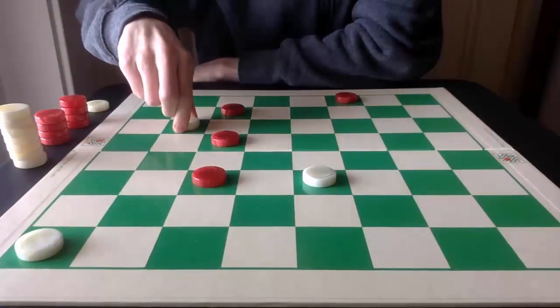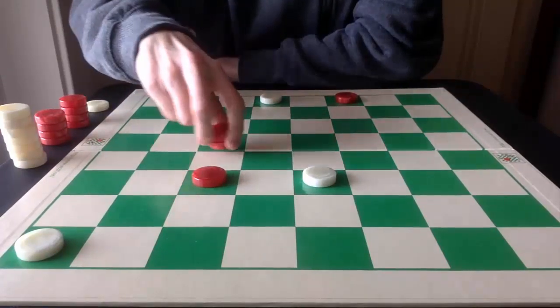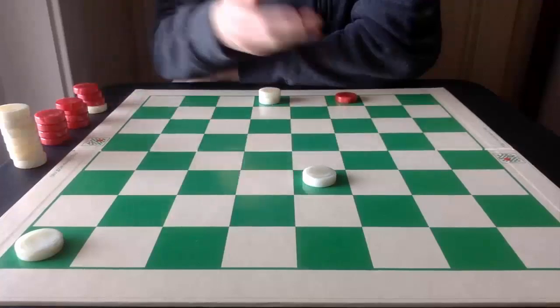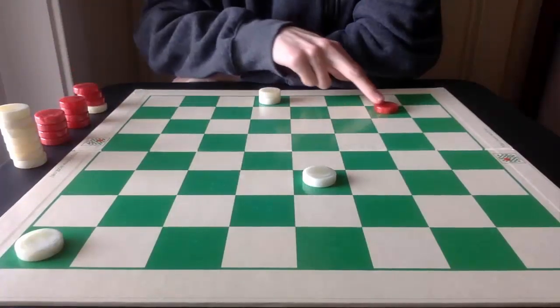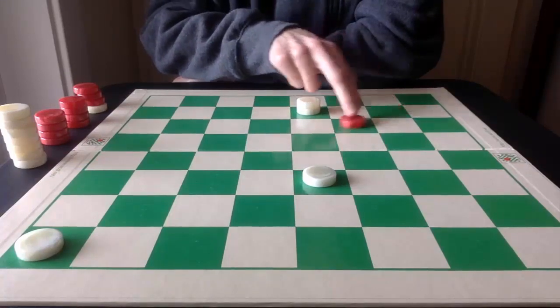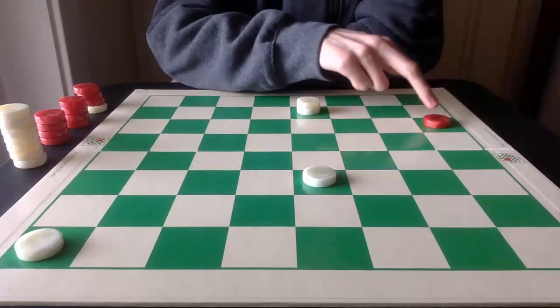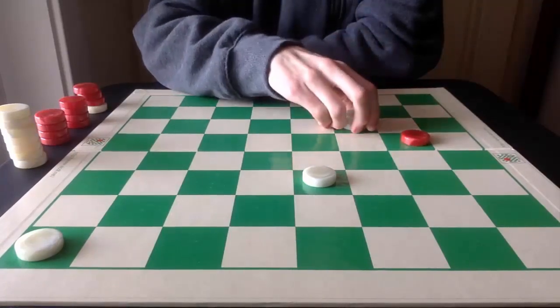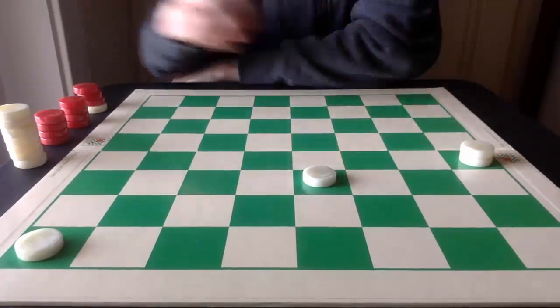One, two, three — and the king. It's now three pieces to one. Red can still resist a little bit. Red goes here, forced. King follows. Red can go here for the quick capture or here on the side, and White just follows there. And the game is over.